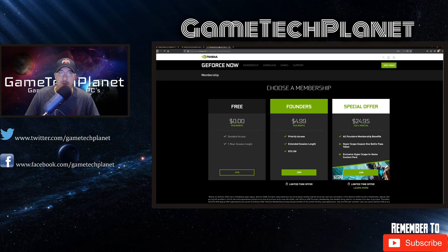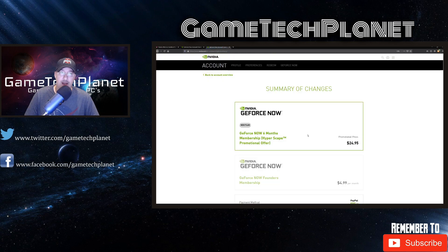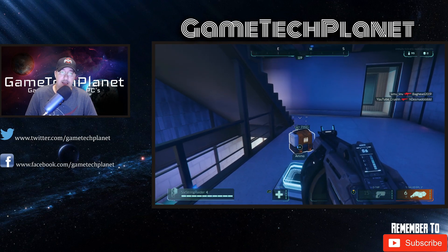If you are not a founders member yet, you can go over to the NVIDIA GeForce Now page and they've got the promotion right there. Special offer — same thing — $24.95 for six months, all founders membership benefits, Hyperscape season one battle pass token, and exclusive Hyperscape in-game content pack. You click Join, and that's going to take you into creating an account. If you don't already have an account, you'll be able to go on there, create your account, and get signed up for that six months.